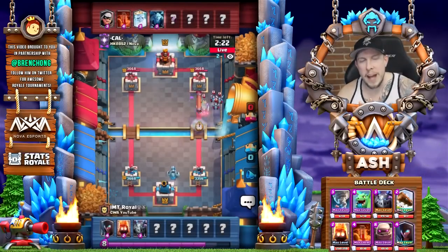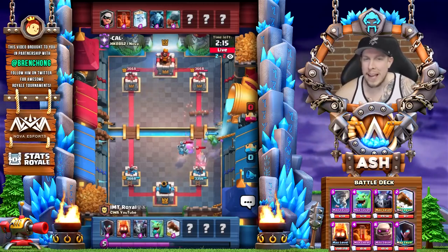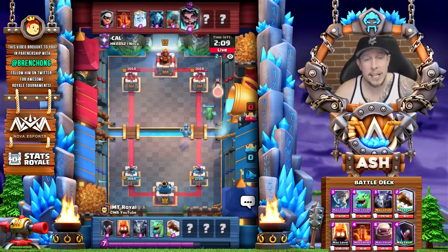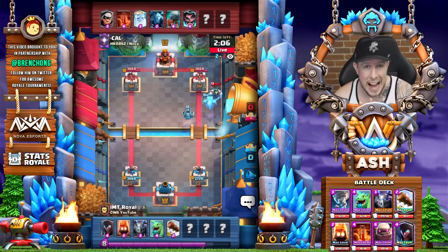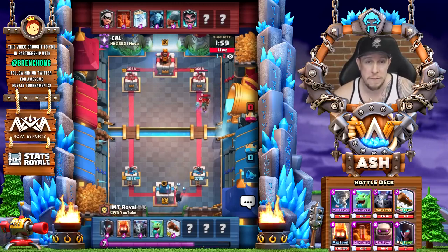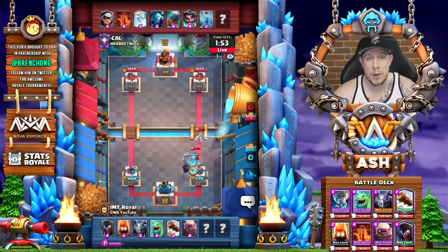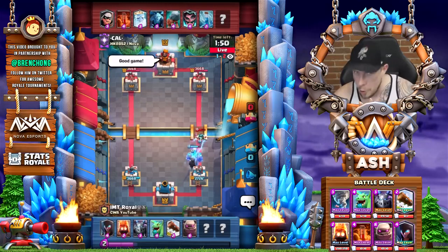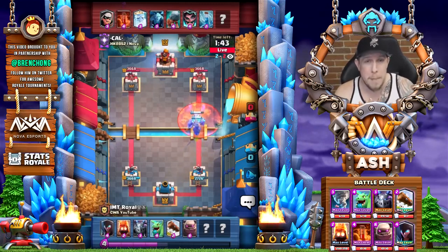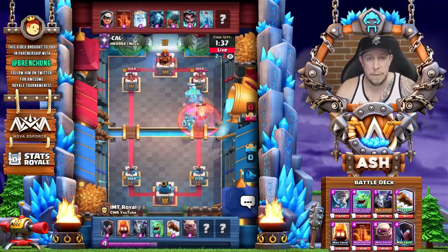Number three on the list is Beatdown. Beatdown is so good right now. The fundamental rule of beatdown decks is that you have to be comfortable using your princess tower's HP as a resource — sometimes you just lightly defend or don't defend at all, and you cash in on those elixir savings to mount a giant, golem, or lava hound beatdown push. The golem is incredibly good right now, and the golem game is evolving.